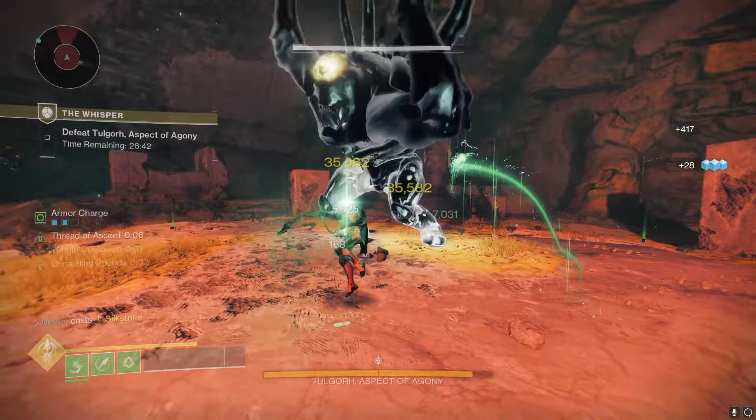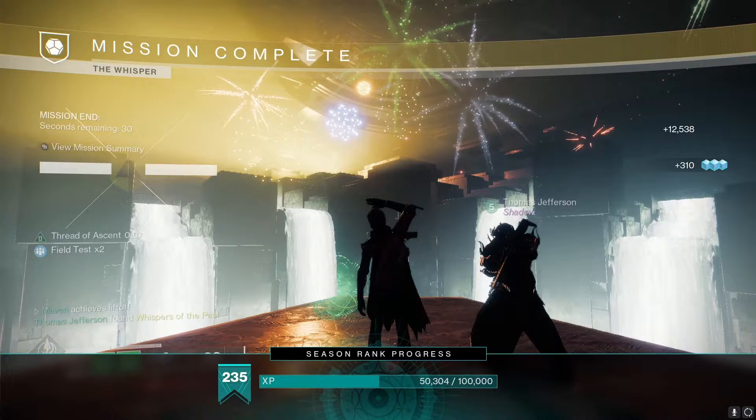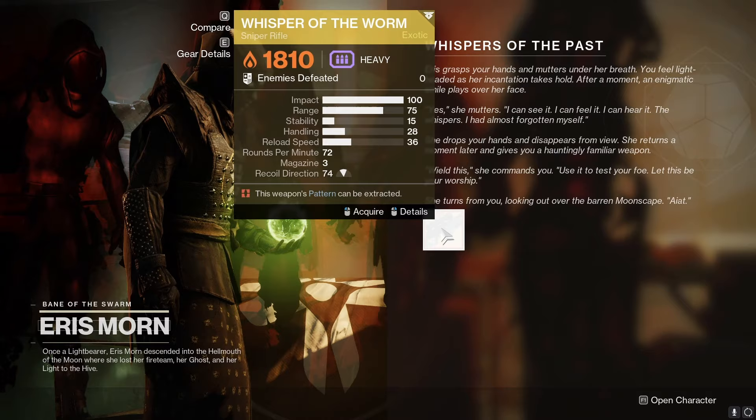It's pretty simple and a lot easier than I remember it being back in the day. You're going to get a chest at the end that gives you your Whisper Blueprints. Take those back to Eris Morn on the Moon, and she is going to give you the craftable Whisper of the Worm — but you need to actually do a quest to unlock a trait for it.